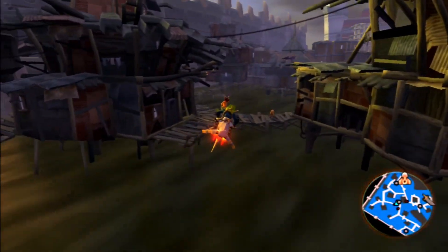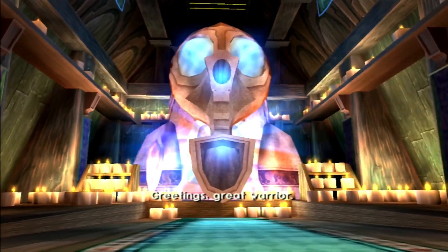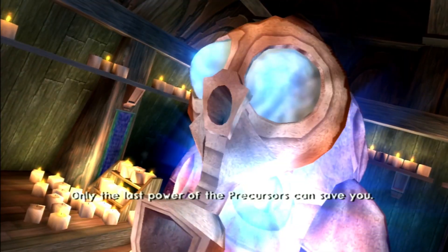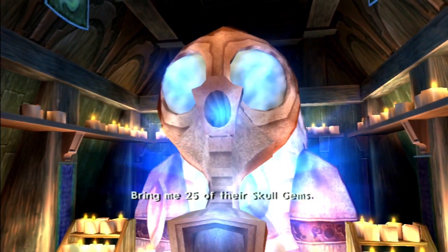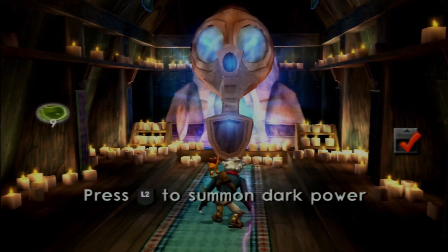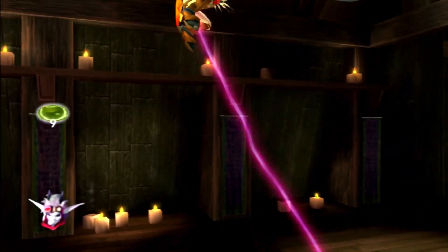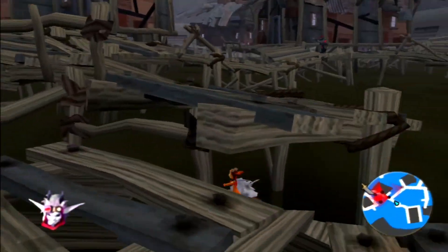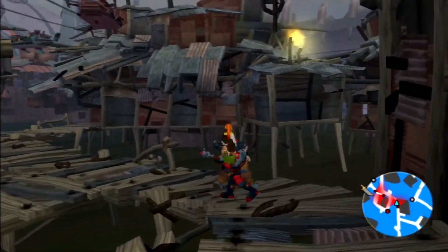Let me show you where the Oracle is — it's just here, and we'll have a cutscene when we go in. Greetings, great warrior. I sense there is a dark rage burning within you, and in time it will destroy you with its madness. Only the last power of the Precursors can save you. Destroy my enemies — those creatures you call the Metalheads. Bring me 25 of their Skull Gems, and I will teach you how to control these powers. So basically, you need to collect a certain amount of Metalhead Skull Gems and give them to him to receive Dark Jak powers. When you have enough, the Oracle icon will appear on the map.